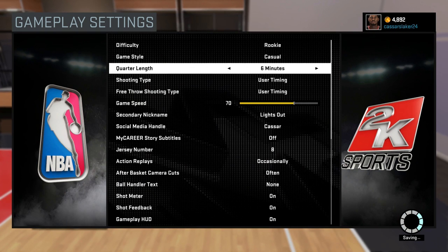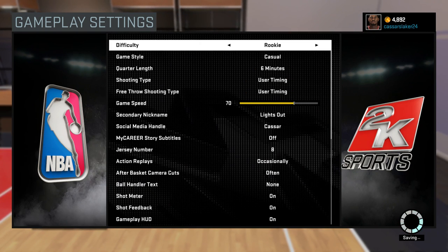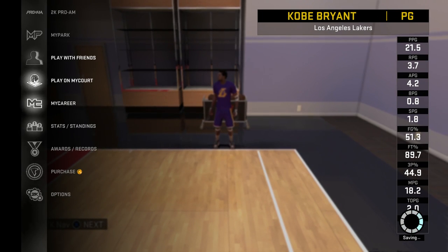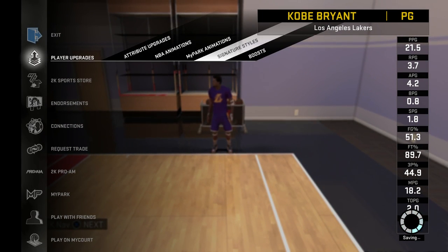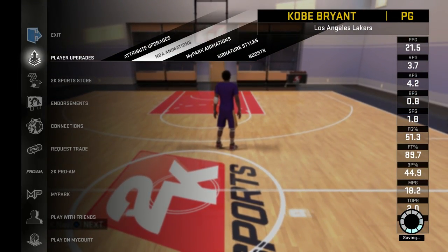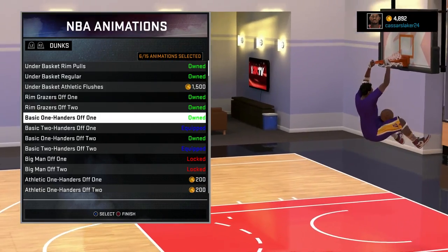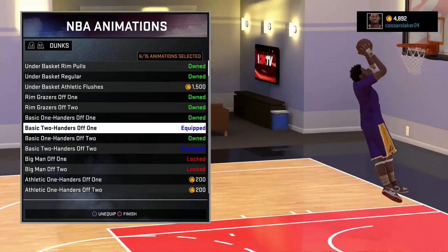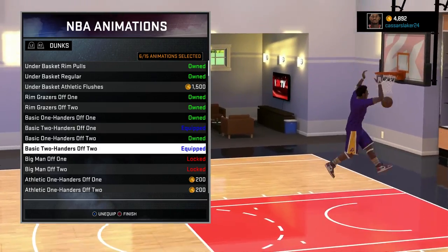Put it on Rookie, casual, 12 minutes — I recommend 12 minutes, it's the best way. I also recommend that you play against an easy team like the 76ers, with their point guard really bad at 60 overall defense. Before you do this, go in and put these dunks on: the basic two-handers off one, basic two-handers off two, and every dunk on this screen right now.